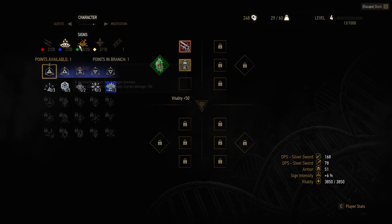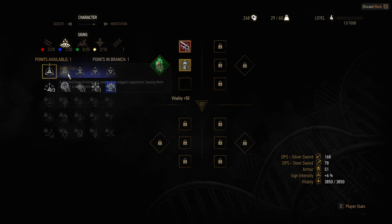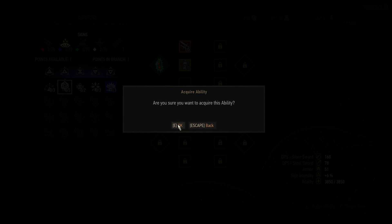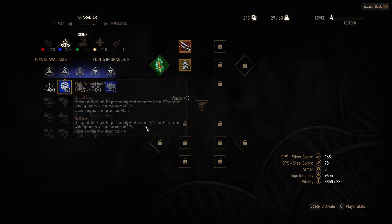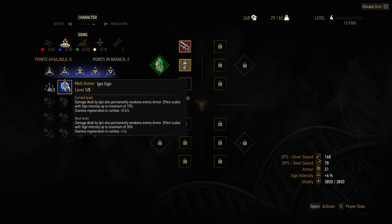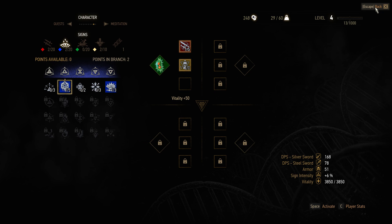Igni - I want to put one point in Igni. Damage dealt permanently weakens enemy armor - the effect scales with sign intensity of 2. Yeah, let's do that - let's mix it up, we're going to have fun. So damage dealt by Igni also permanently weakens enemy armor, effect scales 30%. And stamina regeneration in combat is plus one per second. So we're at level four, we're doing pretty good.